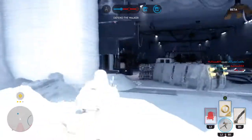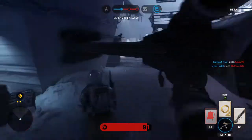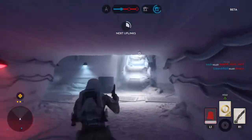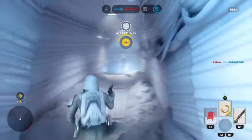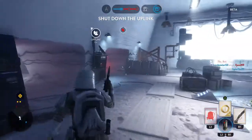Keep the rebels back. Our AT-AT will be exposed for loss. Walker down! Look sharp. Rebel soldiers entering the area — the rebels have activated the uplink.